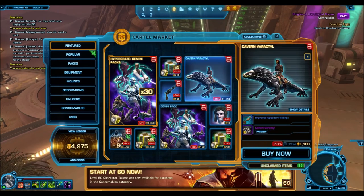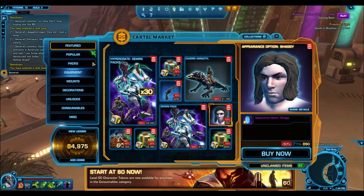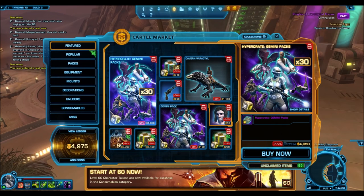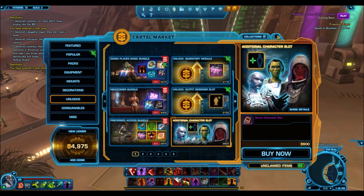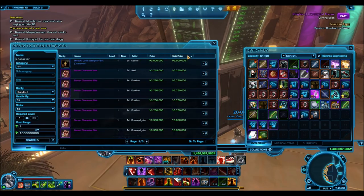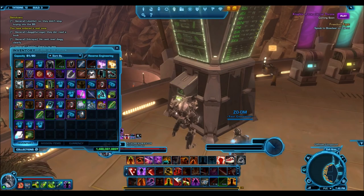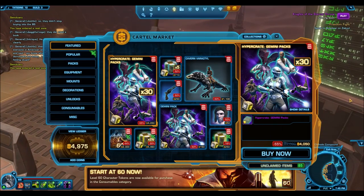There aren't really any other good sales worth mentioning. The bottom line is to hold on and wait for the better cartel packs to go on blowout sale — that will be a great time to pick them up. Also worth noting: the character slot unlock is back up to 600 cartel coins. On the GTN it's already at 3.7 million, whereas during the sale it had dropped as low as 1.8 to 1.9 million credits, so that's a nice profit opportunity. Hope you guys enjoyed — I'll see you in the next one.